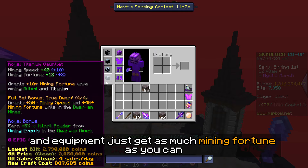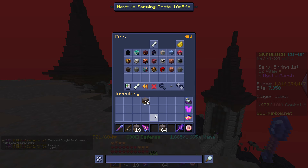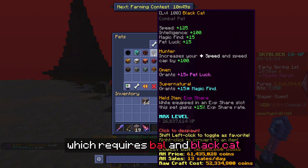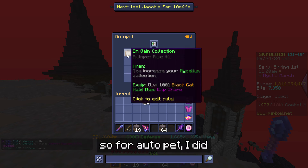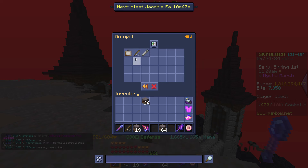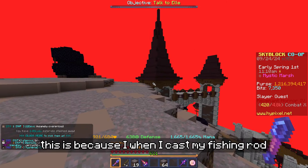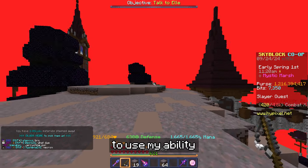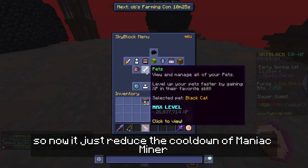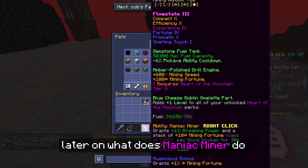For equipment, get as much mining fortune as you can. For pets it's a bit more complex — I use an auto pet rule that requires Bat and Black Cat. For the auto pet rule: when I increase my mycelium collection I equip Black Cat, and when I cast my fishing rod I use Bat. This is because when I cast my fishing rod to use the ability, it reduces the cooldown of Maniac Miner by 10, which we'll cover shortly.